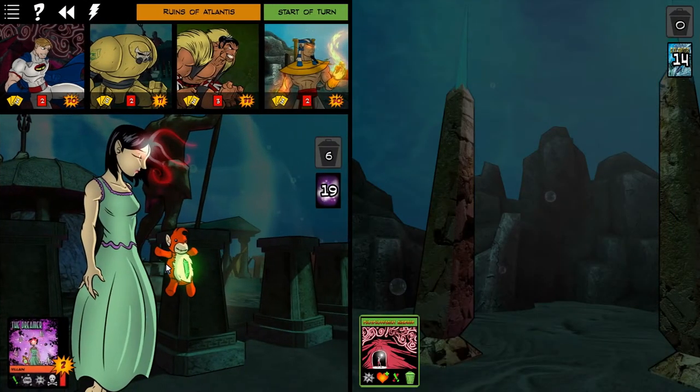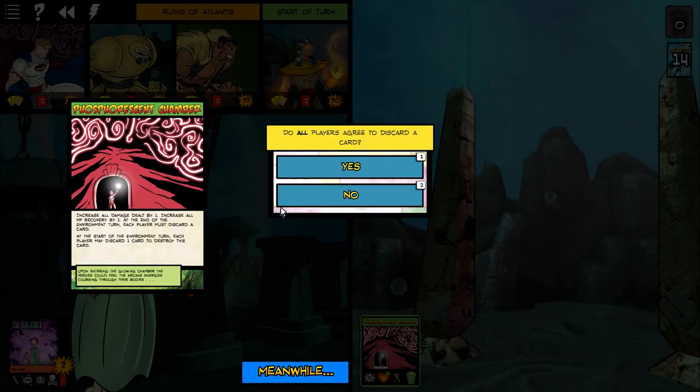So we've got her flipped. All the minions come back. To get rid of the phosphorescent chamber you have to discard a card. It increases all damage by one — that might be worth keeping. I'm kind of deciding: we're going to get hit next, but it could go either way.